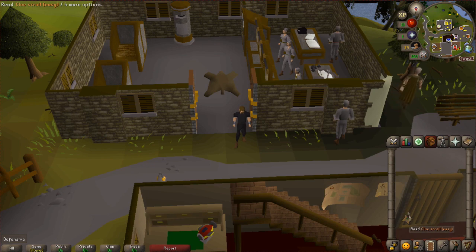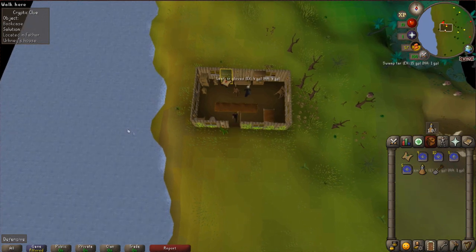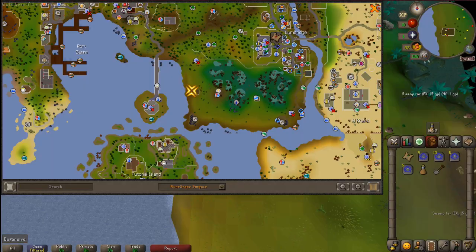That first clue wasn't good enough, so we're doing another one. Bonus content, boys — that's what we like to see on this channel. Okay, we're going to Lumbridge. We made the hike over here. Another clue. I guess we're staying in the swamp.